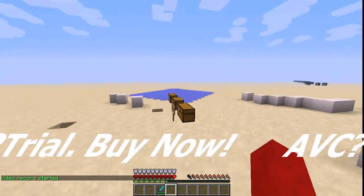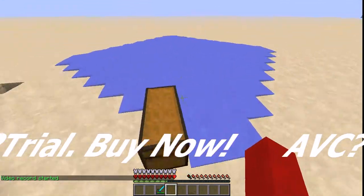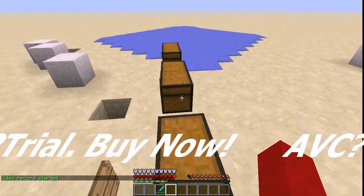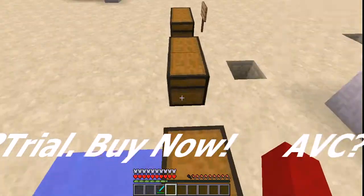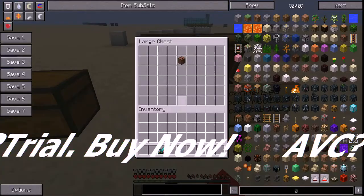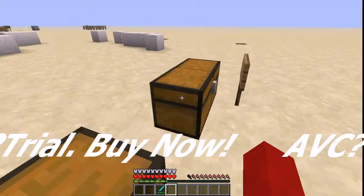Hey guys, I'm back and today we're back in mod showcase mode. We have two mods that are a good pair, which is the Condense Block and Backpack mods. They are good for storage. I think this is just an extra chest.